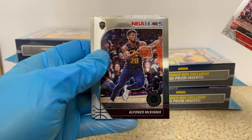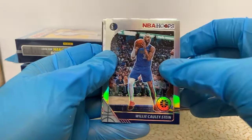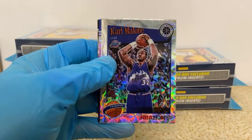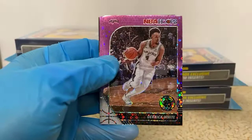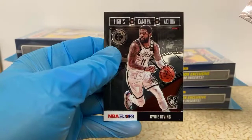They always throw a random card in between. Alfonso McKinney. We got another rookie here — Mfiondu Kabengele for the Clippers. A silver Willie Cauley-Stein for the Mavericks — another silver scope. Karl Malone tribute, nice one for the Jazz. And we've got a Derrick White Purple Disco. Dennis Schroeder, Derek Favors, and JJ Redick.